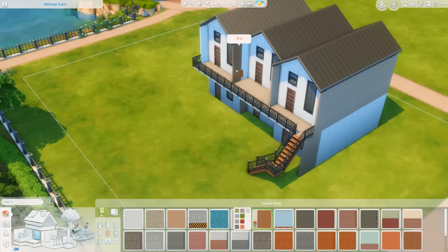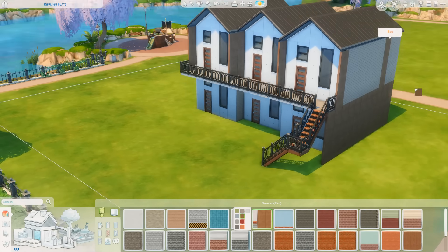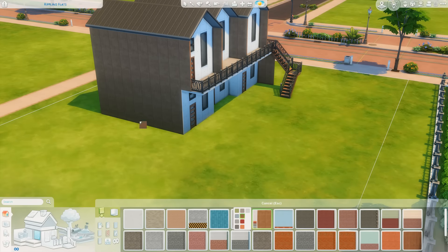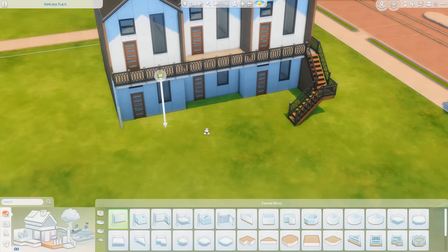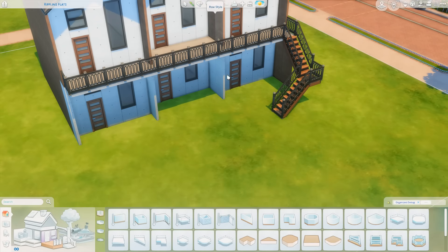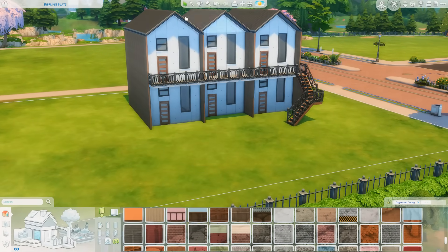You can decorate all of them, one of them, or none of them - it's up to you. I just thought this would be a fun idea. If you do like this build, it is available on the Sims 4 gallery - you can find it under my EA ID which is Gryphi, spelled G-R-Y-P-H-I. You can also find it under the hashtag Gryphi, and that information will also be in the description down below.